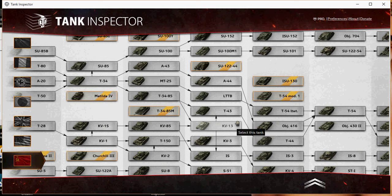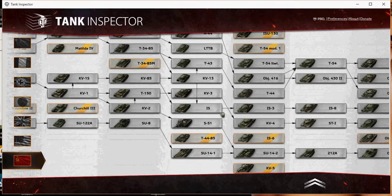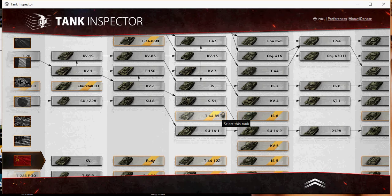I see gold rounds used inappropriately all the time, especially driving light tanks. Like a Walker Bulldog with his 10-round autoloader and all heat rounds loaded - it doesn't make sense because you're going to come across other light tanks first. At the beginning of every World of Tanks game there's a skirmish. Why would you load all heat into your magazine when you have 175mm penetration and can pen anyone in the sides anyway? Then you just come across my WZ-132 that you could pen with normal rounds - it makes no sense.